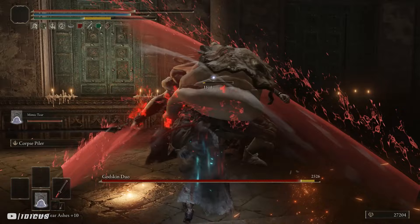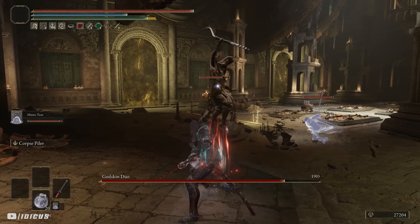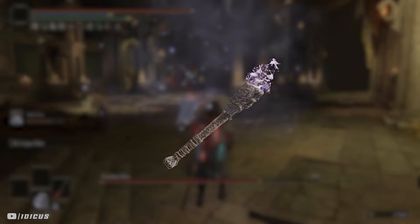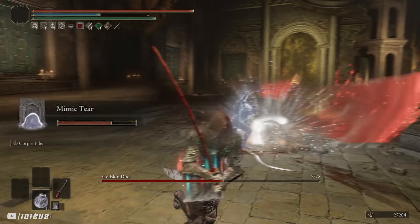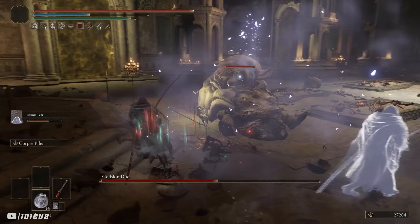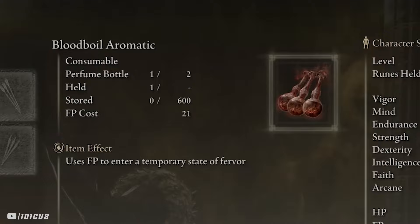In this encounter you can use whatever you like. The main requirements are an item or weapon with the ability to cast sleep — I'm using sleep pots, which you can craft, and I think they're by far the best option. You could also use the Sword of Saint Trina, Saint Trina's Torch, or sleep arrows. Another requirement is the Mimic Tear — you should definitely have this already. And finally, Shabiri's Woe talisman, which forces the bosses to target the Mimic instead of you. Other talismans don't really matter; just use something that buffs your weapon. I'm also using a Blood Boil Aromatic, which increases damage output.